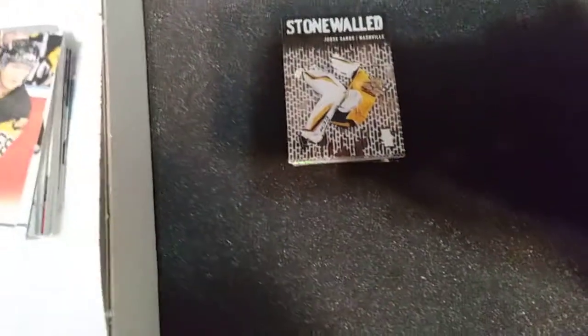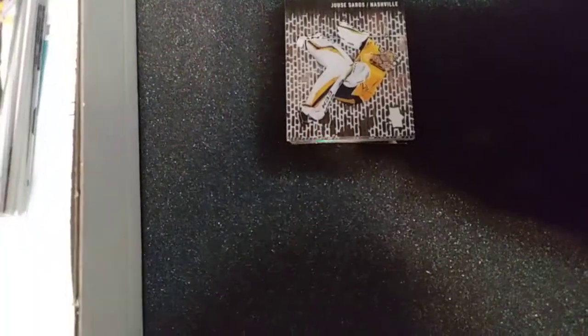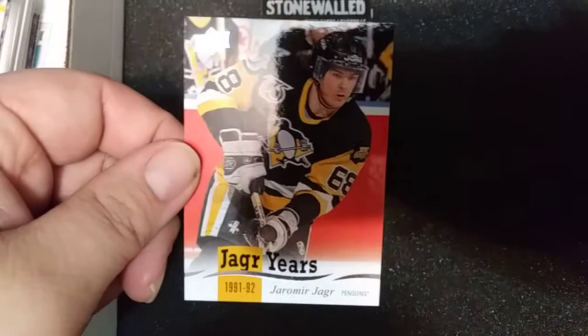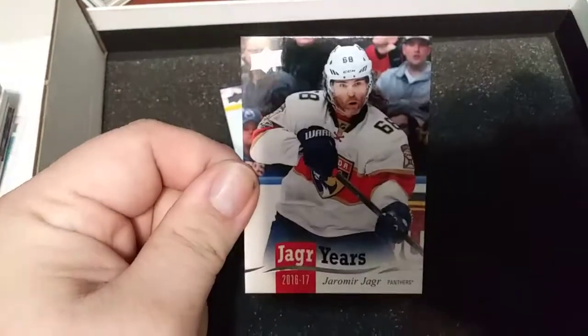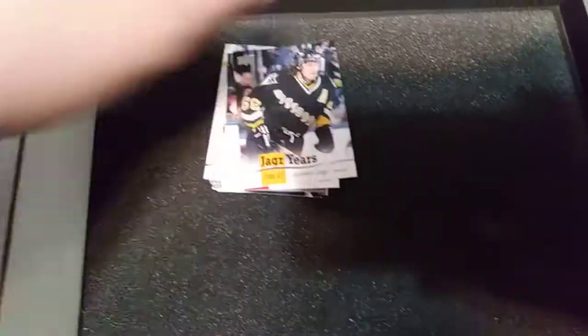On to the Jagr Years inserts. This is an insert of Jaromir Jagr, similar to UD Heroes but focusing specifically on Jagr's career — he was on about eight or nine teams. Here's 91-92 on Pittsburgh, 05-06 when he was on the Rangers, 16-17 when he was on Florida, and 96-97 when he was on Pittsburgh. Pretty nice.